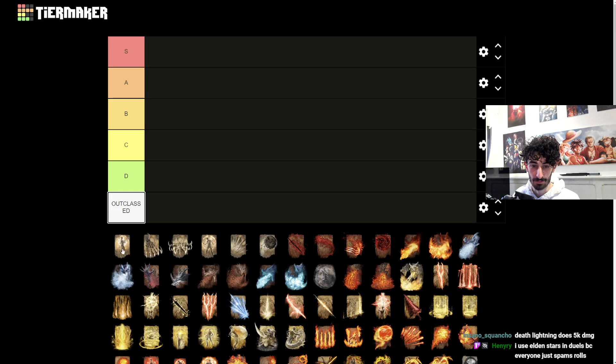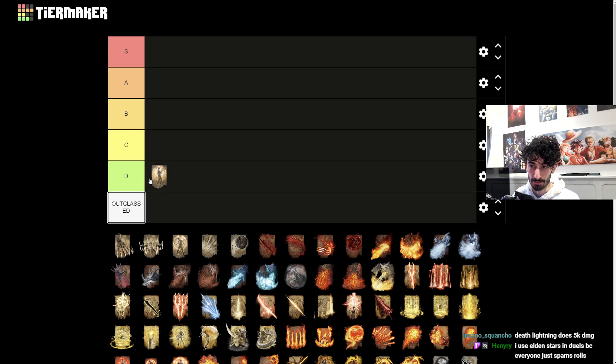We'll get started with Bestial Constitution. This one alleviates frost and blood loss buildup, which is only really useful in PvP because that's where you've got to get frost and blood the most. You're not going to want to use this in the middle of a duel, and there's no point because you're going to get blood loss in two hits with bleed anyway, so it doesn't even matter.